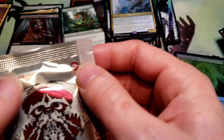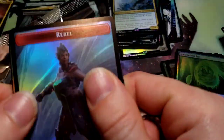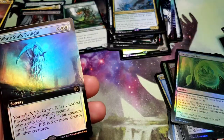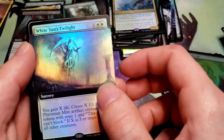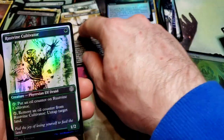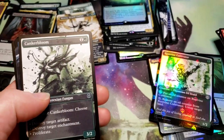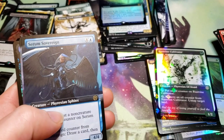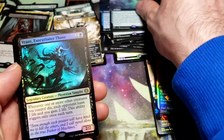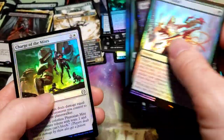Now onto another Phyrexian collector pack and then the other pack - the Complete Edition pack. We got a White Sun's Twilight, Atraxa Grand Unifier - that's a good card - Rust Vine Cultivator common, Canker Bloom, common, Serum Sovereign, Conduit of Worlds, Vran, island, and then the uncommons and commons foil.